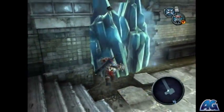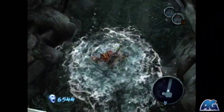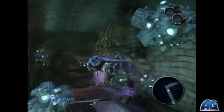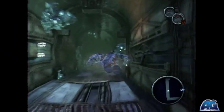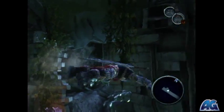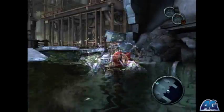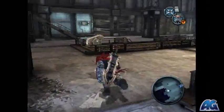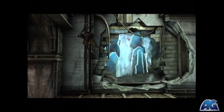Hey everybody, Mr. Frags here from ArmageddonGaming.com. This is the Darksiders apocalyptic difficulty walkthrough with all collectibles. Now that we got our new toy we are going to be able to unlock some new areas. What we are doing in this video is pretty much just backtracking to the initial area where we fought the griever for the first time, because in that area there is another path we can open up with the Tremor Gauntlet that's going to take us to the end of the dungeon.